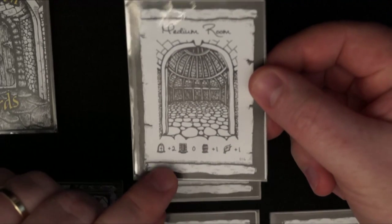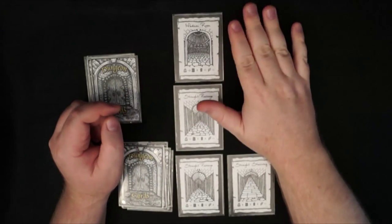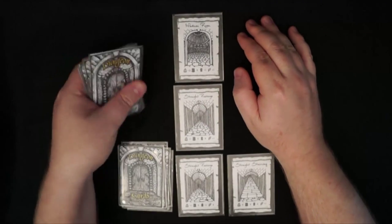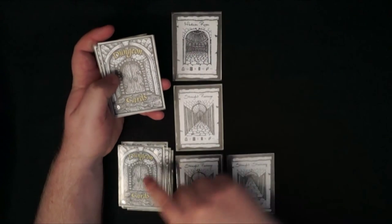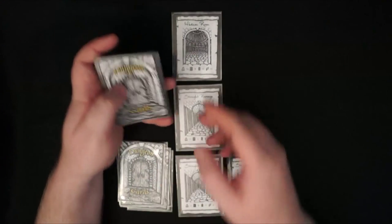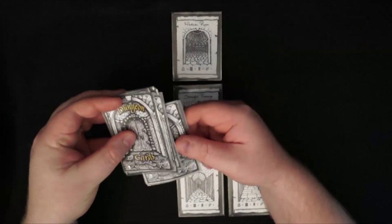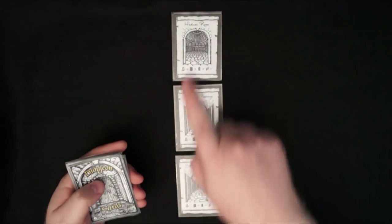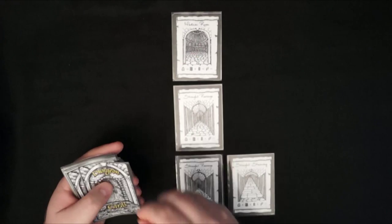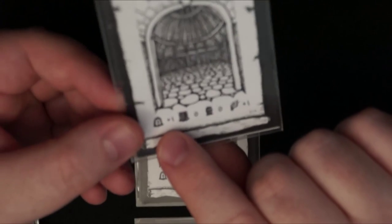The next card is a medium room with two doors. Normally if there were no other branches you would create two branches from this, but because we already have one branch, it acts as a termination card and we place the remainder of that branch at the bottom of the other one. The characters would have gone up, found the medium room was a dead end, gone back, and continued along the passageway.